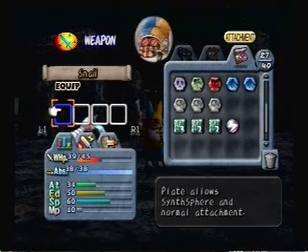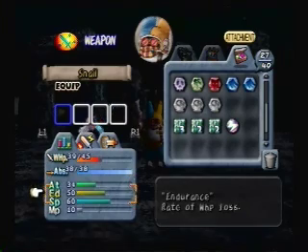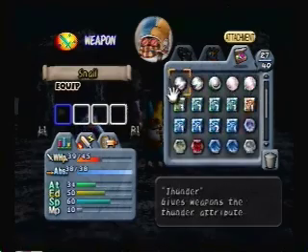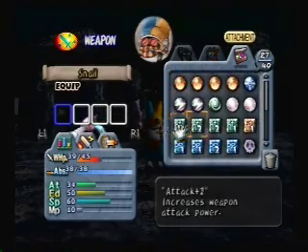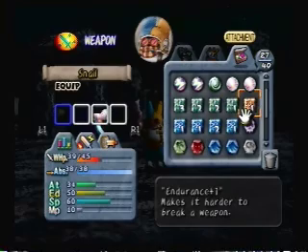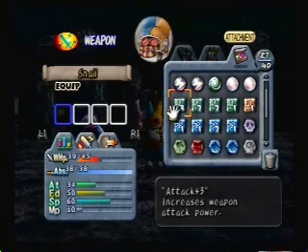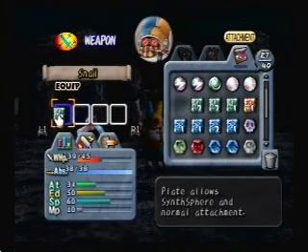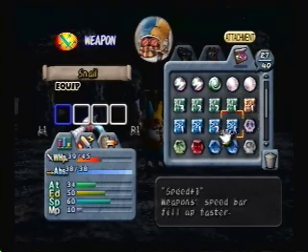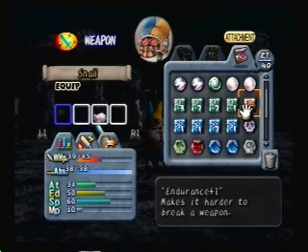So the basic weapon is 34, 50, 60, 10. Then you have different attachments that do different things - attachments to upgrade the basic stats. You have attack plus three, which makes attack go up by three - so 34 becomes 37. Attack plus two, attack plus one. Endurance plus one. Speed plus two, speed plus one. There's speed plus three, endurance plus three, MP plus three.